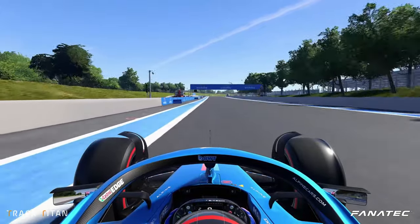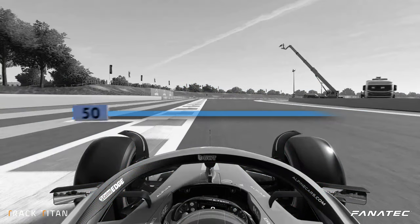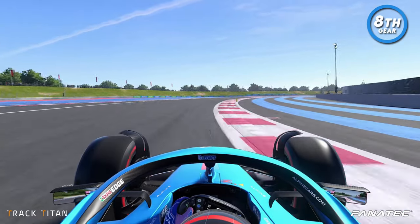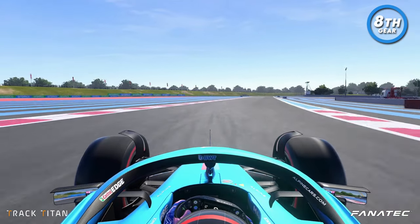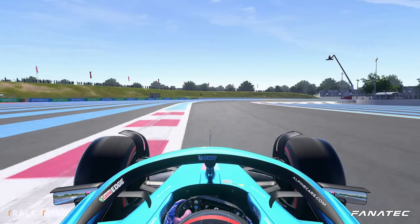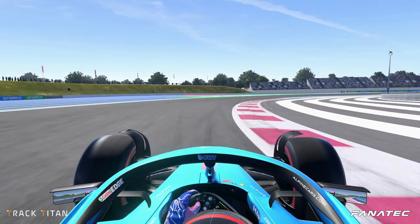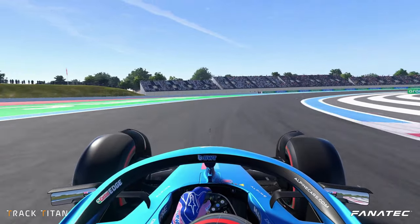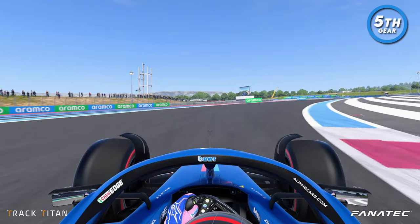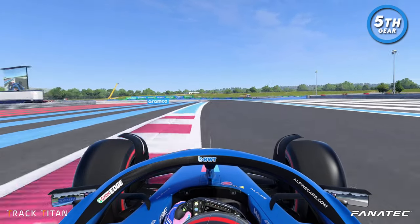We move over to the left side for the 10th corner and turn in around the 50 meter mark. We take it flat out in 8th gear with ease. Coming out of turn 10 we move to the left kerb before turning in just after the 50 meter board, but don't brake yet. We stay on the throttle until we have reached the start of the first apex — no need to brake too heavily here. Using 5th gear for this one and we let the car run out wide for the best exit.